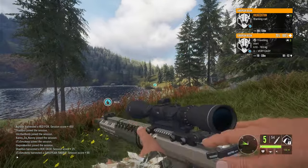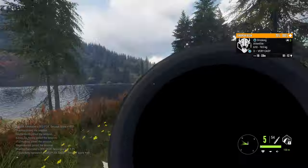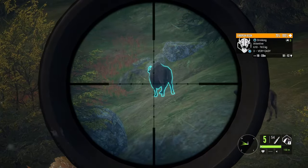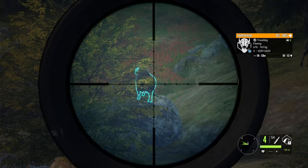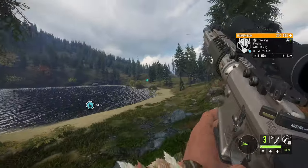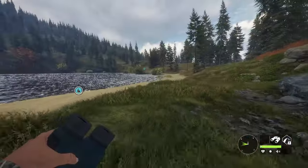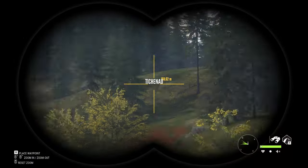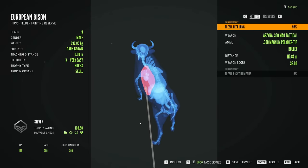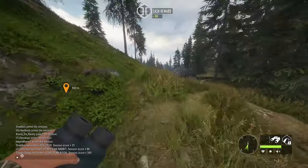We got a bison there - I wonder if I can get a hard shot. I'm gonna attempt it... never mind, he turned away. I am in a new server now, I got disconnected from the last one, but we got some bison here. Any males other than that one? Just that one. This could be an insane hard shot if I hit it - we're gonna go for it. I did get into a lung - he is going down. Let's pick that guy up and see what he scores, see if I can get a nice gold. Silver on him, not a gold, unfortunate.